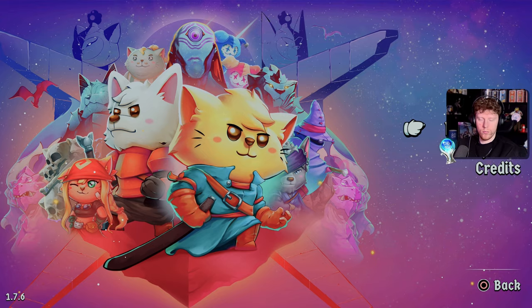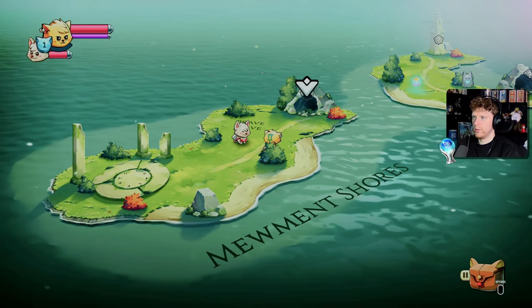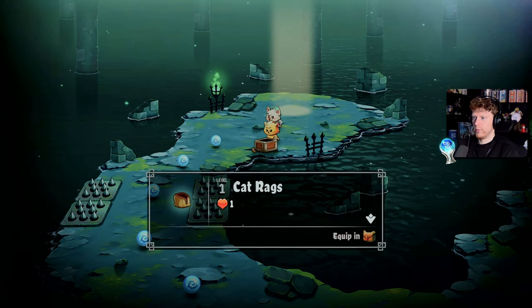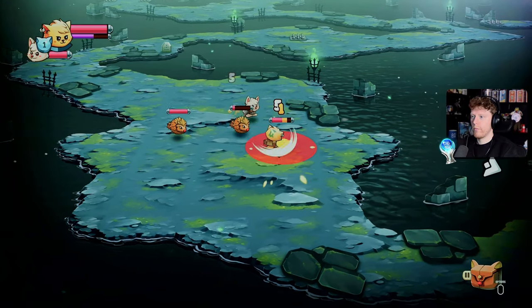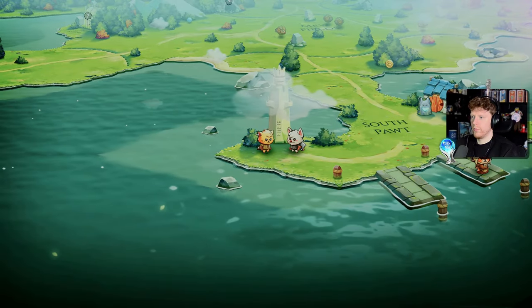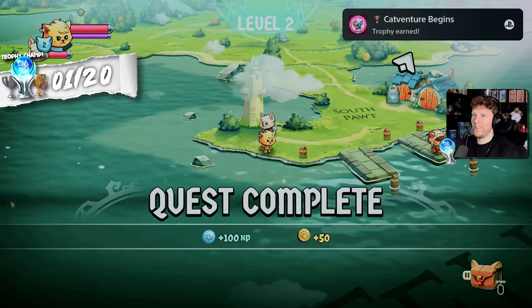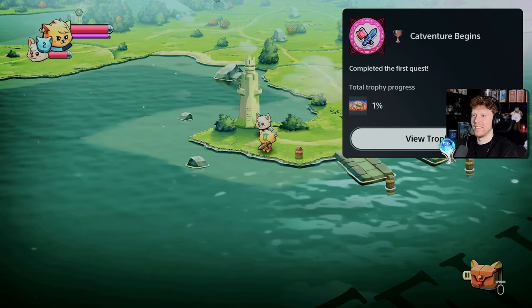Beginning the game, I instantly noticed a bunch of improvements. Entered my first cave, finding my first piece of gear and spell, quickly finishing the cave and entering a new open area. Completing my first quest and earning the Cat Venture Begins trophy - which I had my microphone muted for, like an idiot.